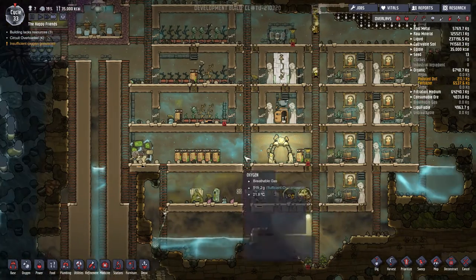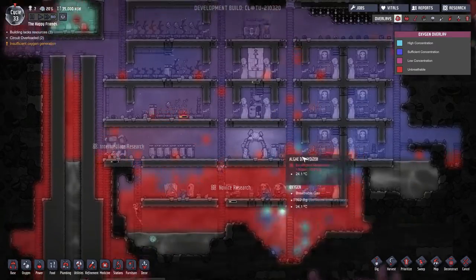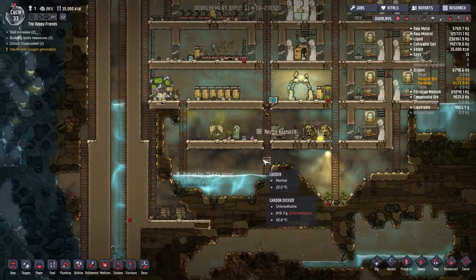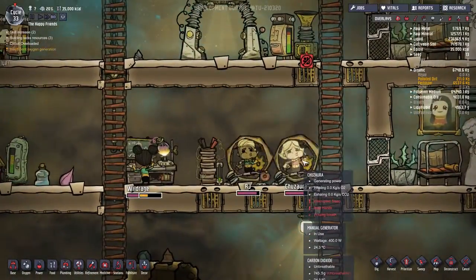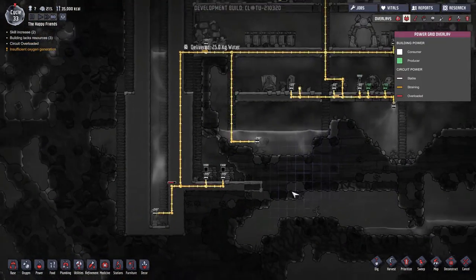Whoa — interior decorator, grease monkey, mole hands, mouth breather. I'm sorry Otto, I'm sorry — we just cannot deal with a mouth breather at this time. Oh my goodness. So our air pressure for our oxygen is getting so low, the carbon dioxide is ballooning out because it has a lot of air pressure down there, and now people are having to run on the manual generators while they hold their breath.